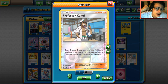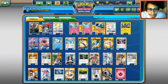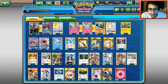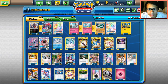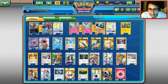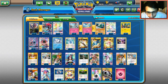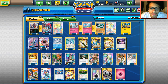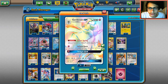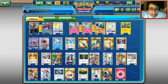Two Professor Kukui's — this lets Zoroark do 170 or Gallade do 180 with a Choice Band. Two Sycamores for draw support. One Skyla — great for grabbing Rare Candy or Evo Soda. Four Choice Bands to maximize damage, since we have Twilight to recover them. Two Float Stones for free retreat. Four Double Colorless Energies, and three basic Fairy Energies for Gardevoir's Infinite Force and Twilight GX attacks.